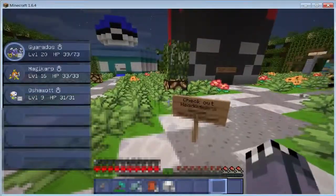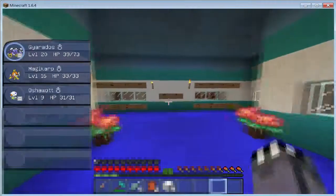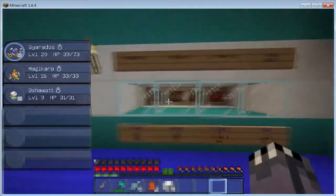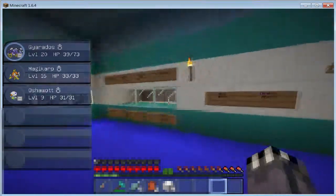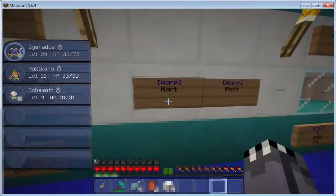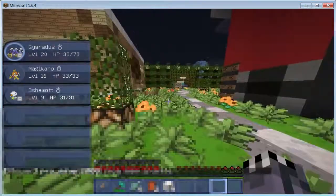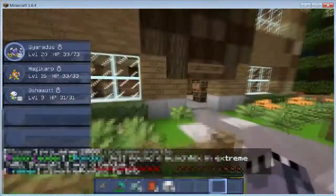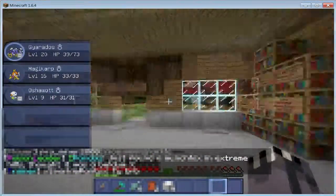Here's the starter kit. There's one of the marts where you can sell stuff - you can sell feathers, string, beef, and leather. And then you can buy Pokeballs, Great Balls, Ultra Balls, or Potions here. This brings you to the bigger mart where they have even more stuff like TMs and everything. There are a bunch of rules in this building.